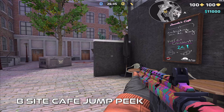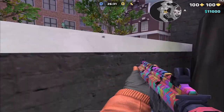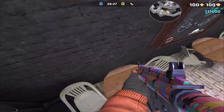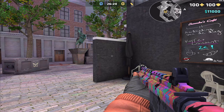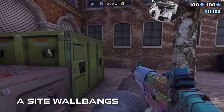If you're pushing from cafe and want to check B site, jump up next to this black wall. If you want to see more of B site, jump onto this table and jump — you can do this really quickly and swing-peek out so it's not too dangerous. Keep in mind you can wall-bang pretty much everything on A site.